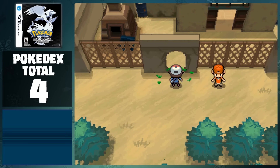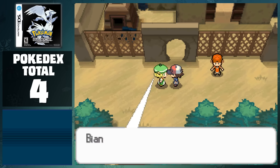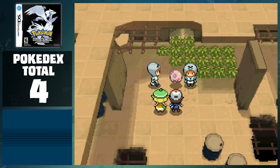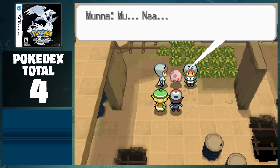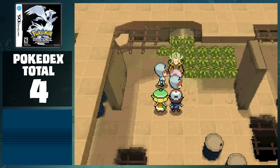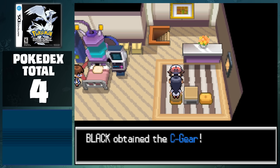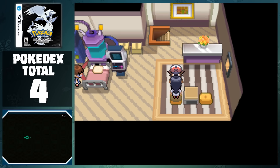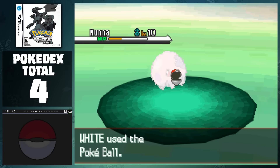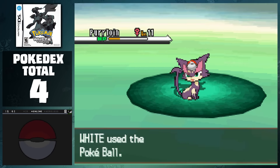We receive the HM for Cut and progress to meet up with Bianca to find what she's looking for. We find Munna in the building, as well as Team Plasma, who use a very questionable strategy to get the Dream Mist we're looking for. After defeating the Grunts, we find out the mysterious man's name is Ghetsis, and they all leave the scene. We head back to Fennel's lab and she gives us the C Gear, which will be completely useless for the entire rest of the playthrough. While Black is heading to Route 3, White is going to head to the Dream Yard one more time to catch Munna, as well as Purrloin.